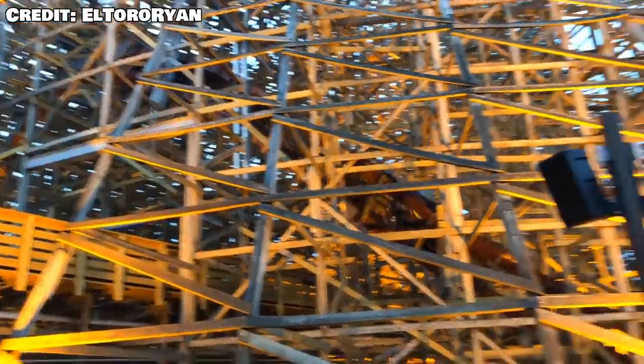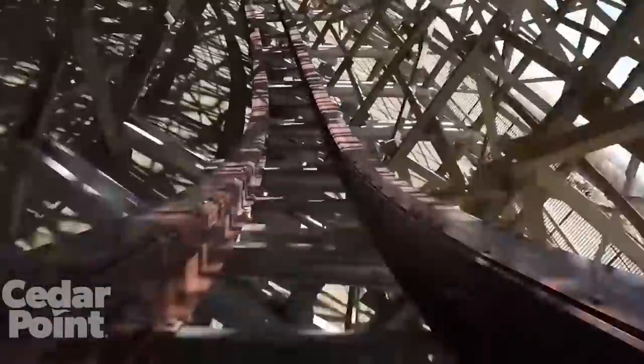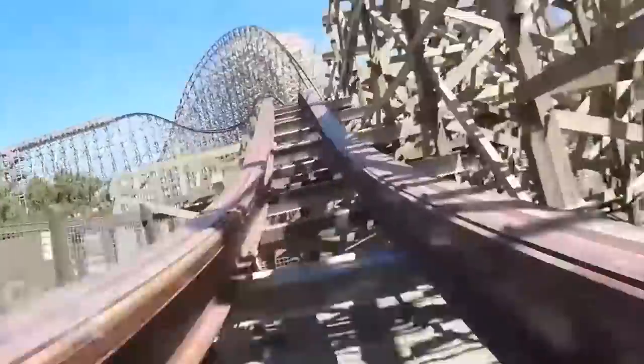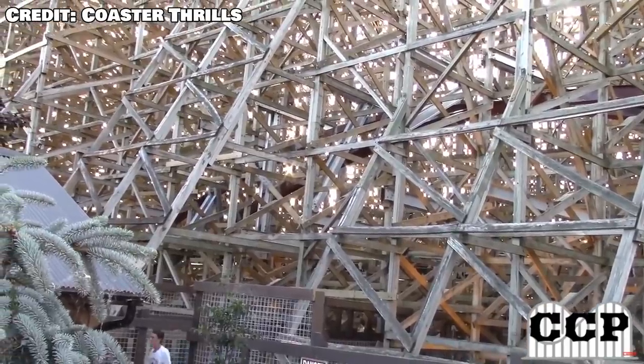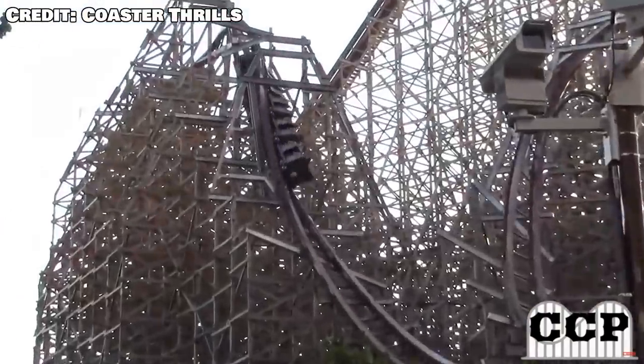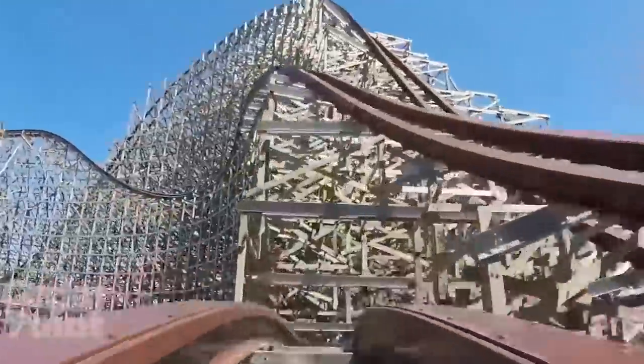This is where the inner structure adventure begins. You go through a high bank turn — normally I wouldn't care, but this is the first element with all those supports flying around you and your sense of speed and direction is all out of whack, making it a pretty fun element. After that you go into the third inversion, another zero-g roll — something so smooth about it, and inverting while being surrounded by all this wood is really something else. It's not as good as the first two inversions, but still pretty solid. Then there are two solid pops of airtime before you dive back into the structure for a wave turn.